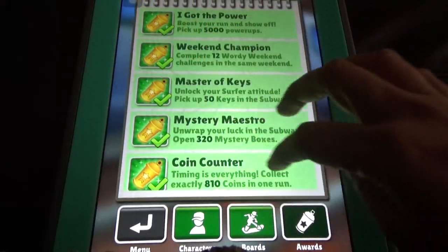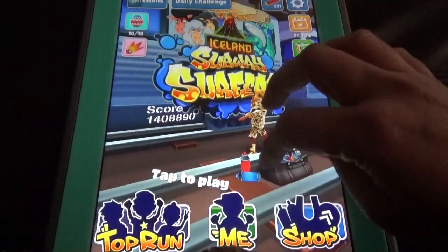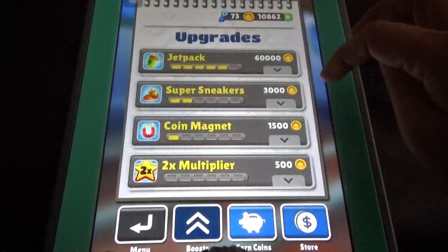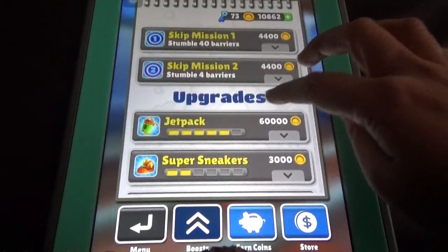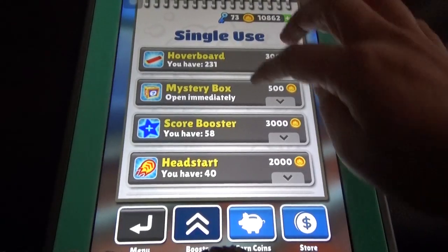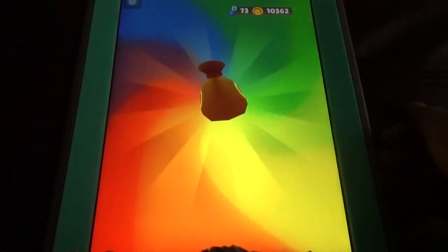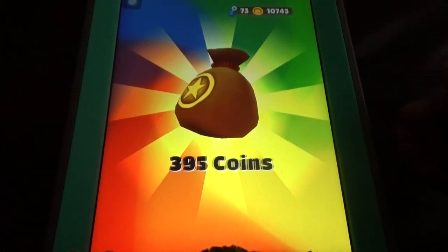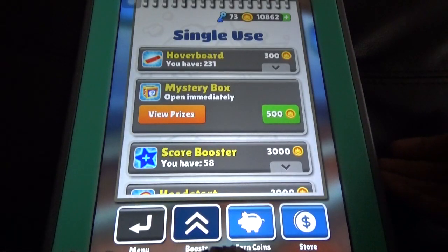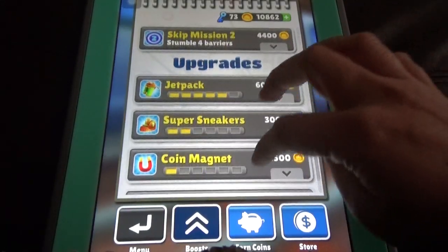On Tuesdays you get a boost section where you can buy mystery boxes for 500 coins. You can collect a lot of coins from them, and you also have the option to double up. Sometimes you can even get a jackpot.